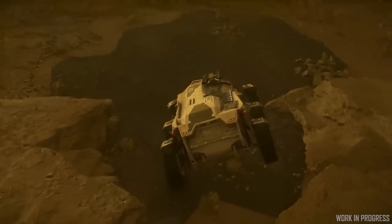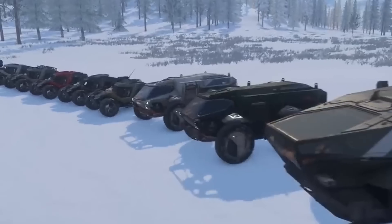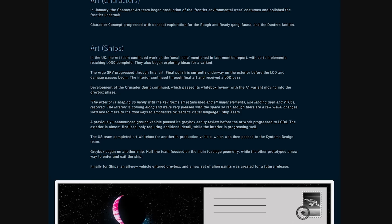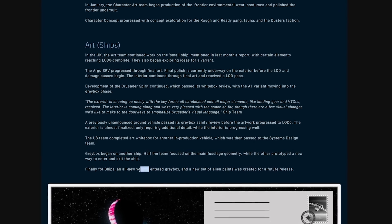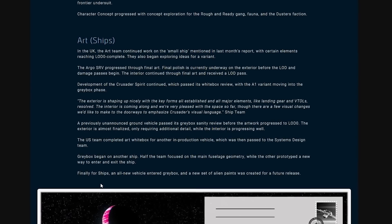An unannounced ground vehicle seems to be making progress through the final art phase, and a US team completed white box work on another in-production vehicle which isn't new or unannounced, so it could be any number of older concepts. Another ship that we don't have much detail on entered the gray box phase, and finally an all-new vehicle entered gray box as well — again, not unannounced and could be any number of things.